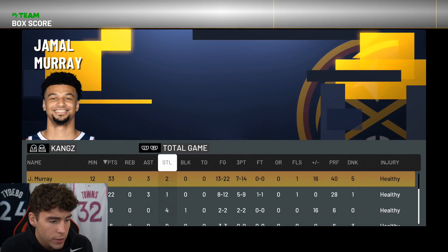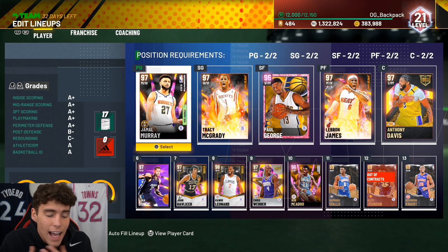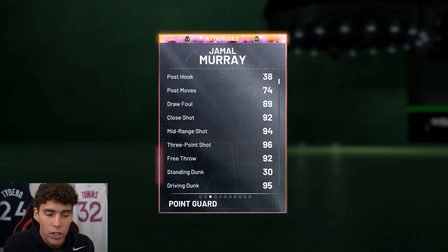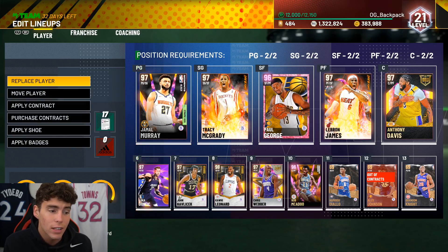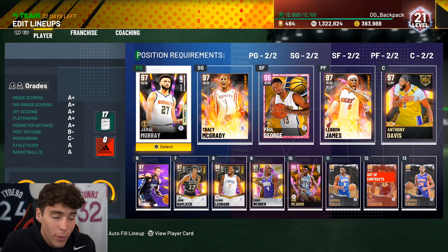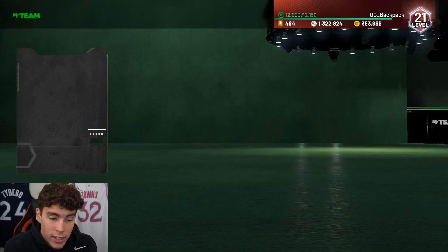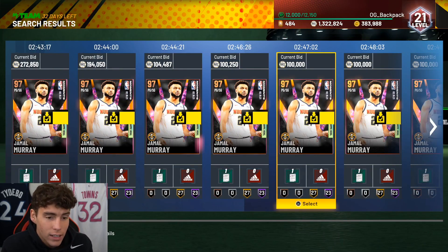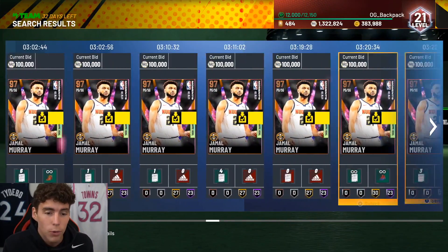Looking at the final box score: Jamal Murray had 33 points, 3 assists, 2 steals, 13 of 22 from the field, and 7 of 14 from deep — another great game. I think the majority of you guys are going to have more success with Jamal Murray on next gen compared to current gen, but even on current gen he's still a very fun card. Is he going to be better than Luka Doncic? Probably no. Is he better than Lonzo Ball on current gen? I'd still take Lonzo, but that's my personal opinion. If you guys need the pro 2 curry escape, Jamal Murray is really the man. What's he worth? On current gen, hard to say he's worth more than 100k. On next gen you could probably pay upwards of 100k to 150-200k for this card because he really can move and groove, and I feel like on next gen is where you're going to see a lot of people running this Jamal Murray card.